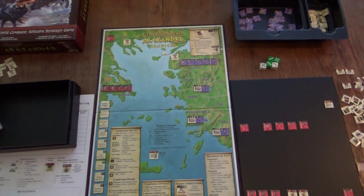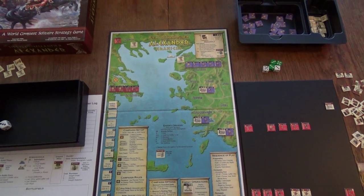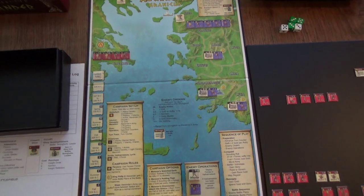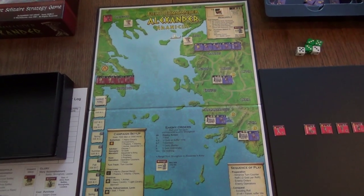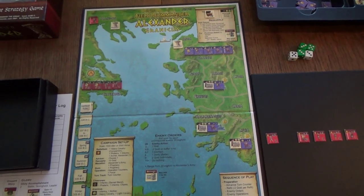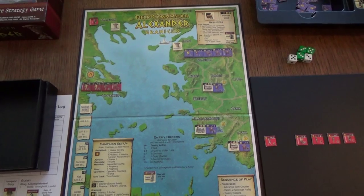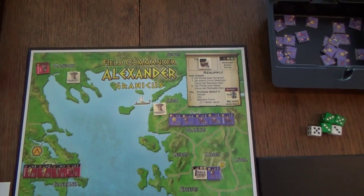I've covered some of the basics of the scenario and the game. Since I don't have any scripted pages for my videos they are a bit disjointed and the information may not be all that helpful. I think it would be best to proceed with taking real turns and showing what this game has to offer instead of going around the map discussing theoretical stuff. We will begin with turn number one of the Field Commander Alexander Granicus campaign.